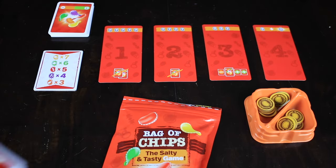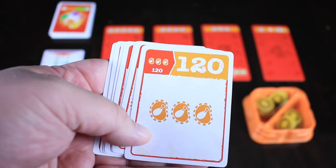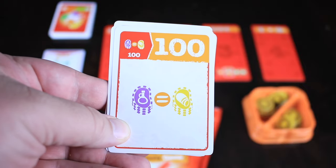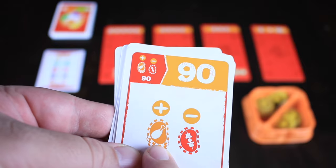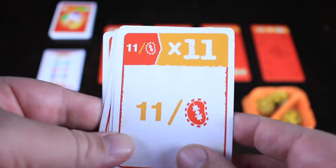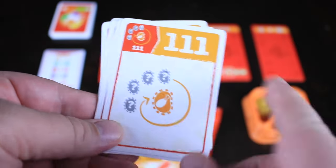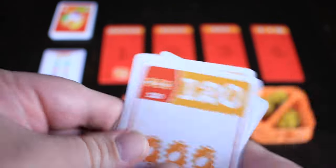At the beginning of each round we're going to be dealt six cards and they're all going to be different things. It might be a simple set collection like collect three orange, or collect one of each. This one says you need to have your purples and your yellows be equal in order to score that card. This one says you need to have more orange than red. This one says 11 points per red. This one says having no purple. And this one says have the very last token drawn be an orange.